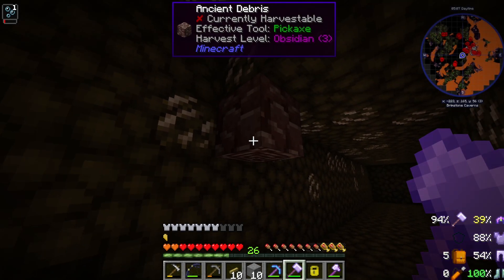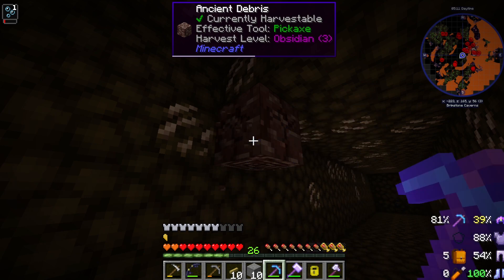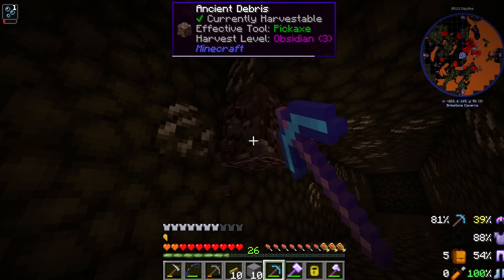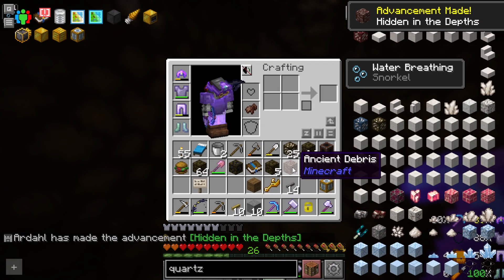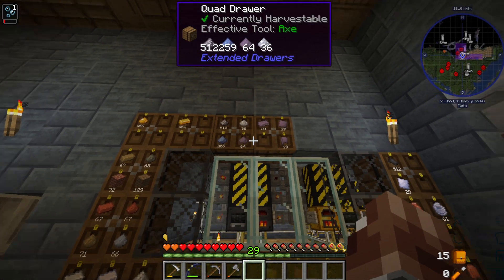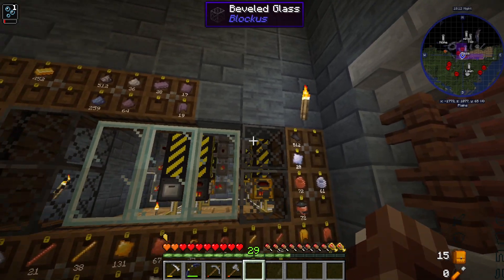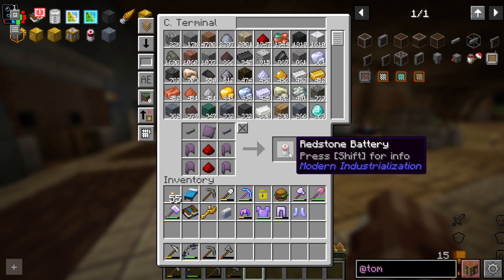I ran out of some nether quartz, so I came in here to get some while I was making some Tom's Simple Storage stuff. And looky looky what I just found — my very first ancient debris, of which I'm probably going to need way too many. So that took a whole lot of adding a bunch of recipes, but now we can make the battery alloy, the ingots, the plates, the curb plates, as well as tin plates and tin wire, which we're going to need to make the redstone battery. But now we can just jam the button and do it.